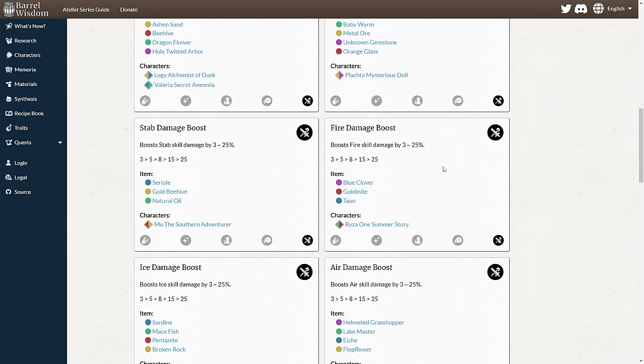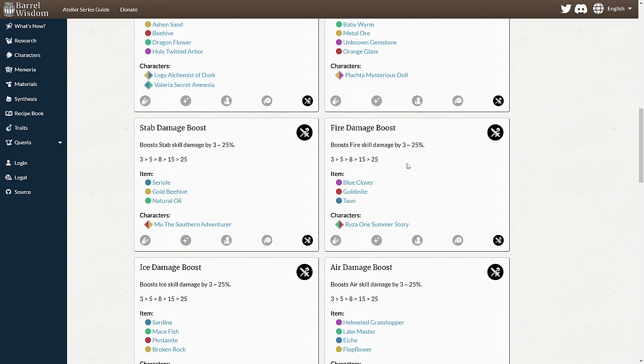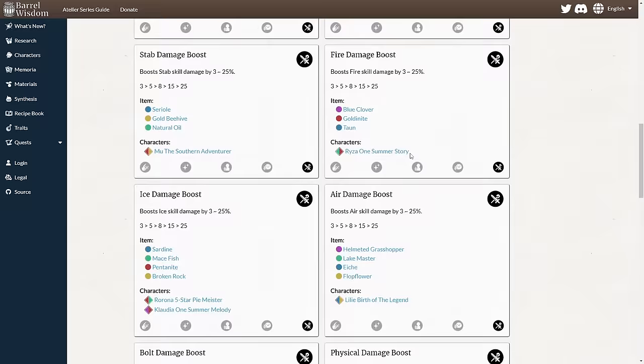The second benefit — arguably the more important one — is that skill power is straight up just more damage. Skill damage is its own damage bucket that's all additive with each other. That means if you have fire skill damage at 25% and magic damage boost for magic skill damage at 20%, then a fire skill will be doing 45% more damage, not 25% more and then 20% more of that. These traits add together, whereas skill power is a separate multiplier.